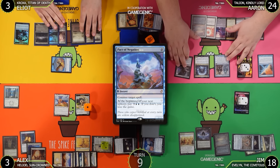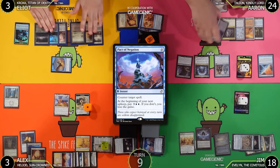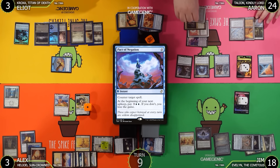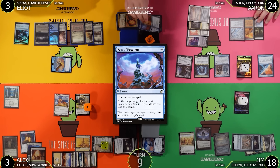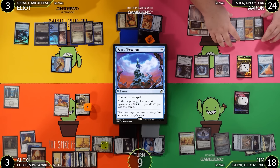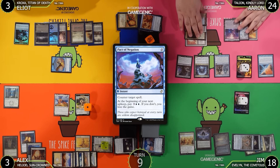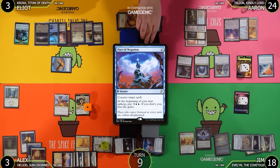Aaron untaps and pays the Pact trigger. Jim was planning to strip mine Aaron multiple times but can't find the mana. Aaron draws a secret card. Aaron reveals Blood Chief of Ascension and moves to combat. Aaron attacks Alex for 3 flying, Elliot for 3 on the ground, and Jim for 3. Jim has no blocks and goes to 15. Alex and Elliot both go to 0 — dead.